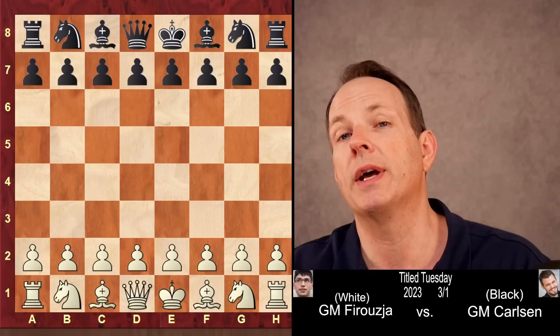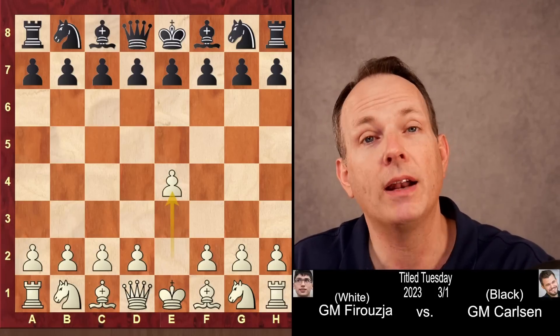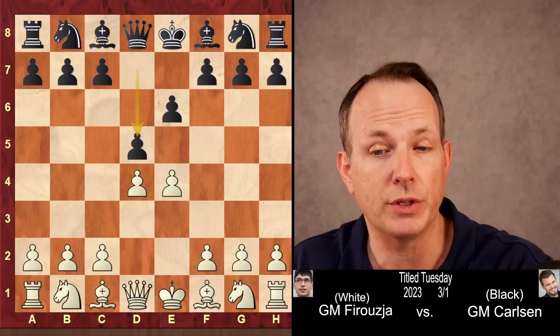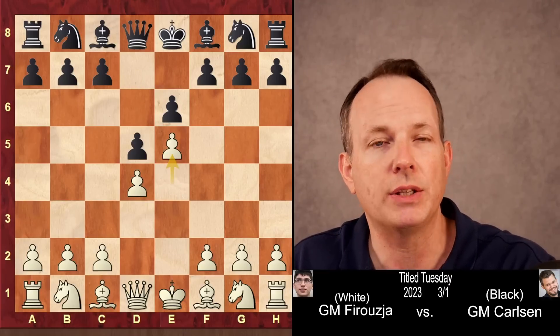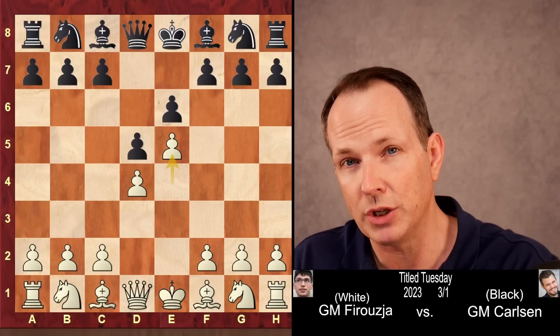Firouzja has the white pieces, Carlsen has black. Firouzja begins with the move e4, and Magnus plays the French Defense, which is a fighting opening — he's not looking for a draw, he's looking for some interesting, unbalanced chess. Firouzja plays e5, immediately gaining space. This is known as the Advanced Variation of the French.